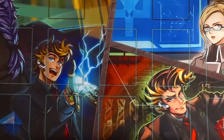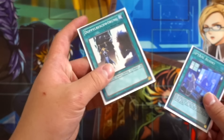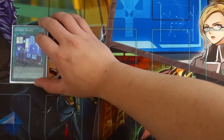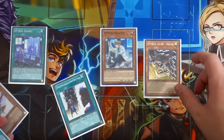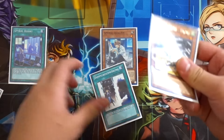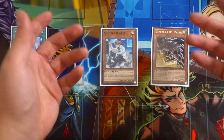Now for the two-card combo. All you need in your opening hand is a Resort and a Double Summon - you're playing six copies of Resort effectively with triple Terraforming and triple Resort, plus triple Double Summon. First, activate Spyral Resort to search Spyral Quick Fix directly from your deck to hand. Normal summon Quick Fix, activate its effect to search Spyral Gear Drone. Then activate Double Summon to grant an additional normal summon - normal summon Spyral Gear Drone and activate its effect to stack your opponent's top three cards.